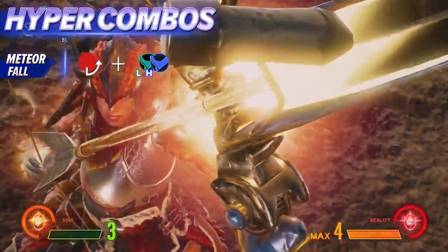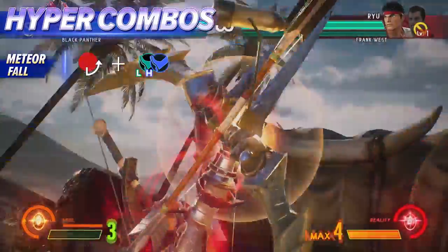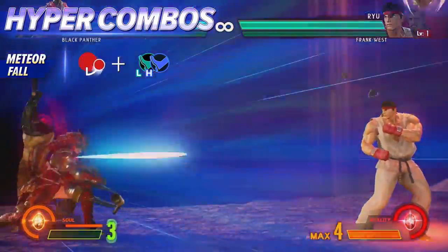This hyper combo has a lot of startup and recovery, so it's best used to pin the opponent down before tagging in your other character for a mix-up opportunity.